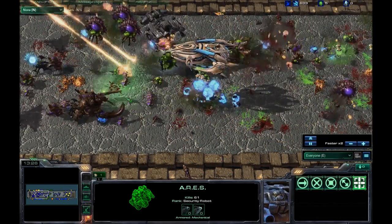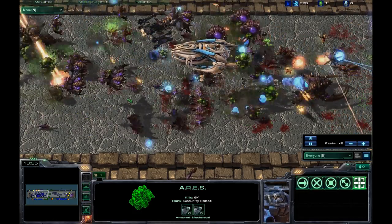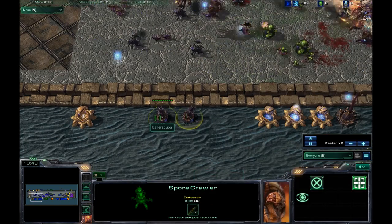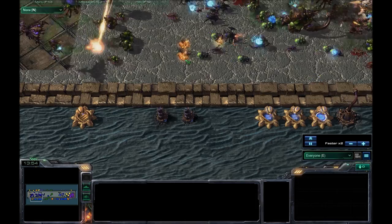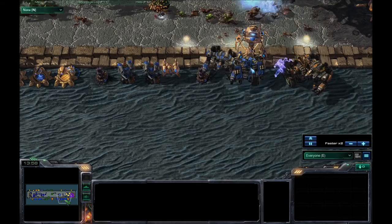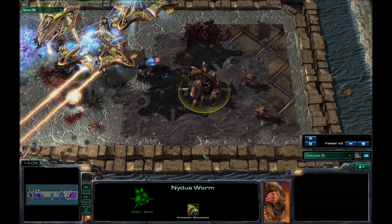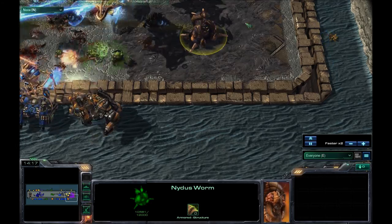If you were to play this by yourself you'd be absolutely screwed, so I don't think there's a way for the AI to counteract that. I do finally get the spore crawlers out because they seem to do poison damage, so I wanted to get them up early and often. We have a nice worm out — I don't think I saw that, otherwise I would have put something over here to try to take that out.